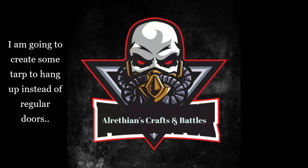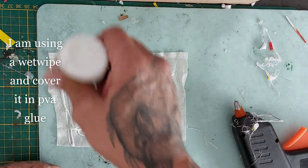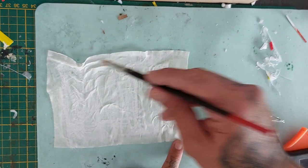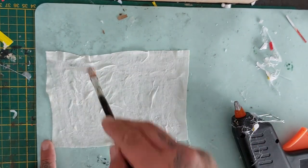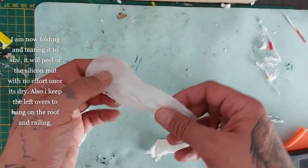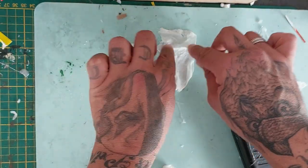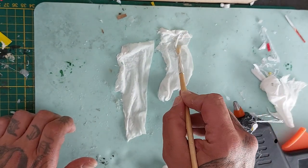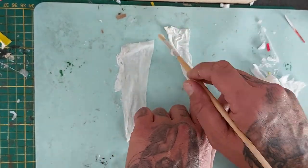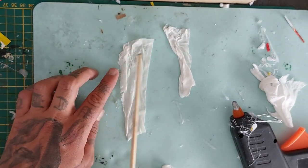For the doors I'm going to create some tarp instead of actual doors — I just wanted to do something different. I'm using a wet wipe and covering it in PVA glue, then soaking it with a little more water and brushing it all in. Now I'm folding and tearing it to size — it will peel off the silica mat with no effort when it's dry. Make two pieces for the doors, one for each. Sculpt it with a brush into the shape you want it to hang; if it's too long, once it's dry you can cut it just like paper. Create some folds and let it dry.